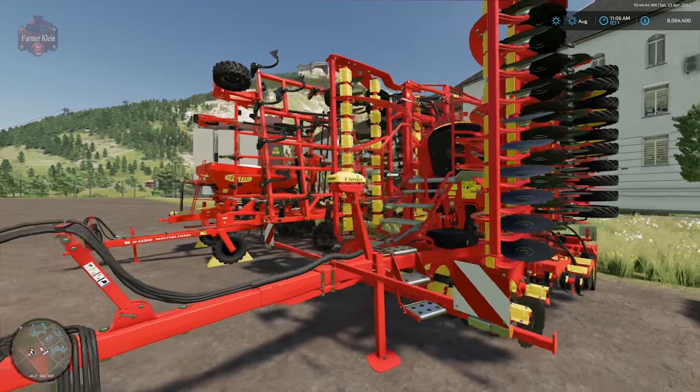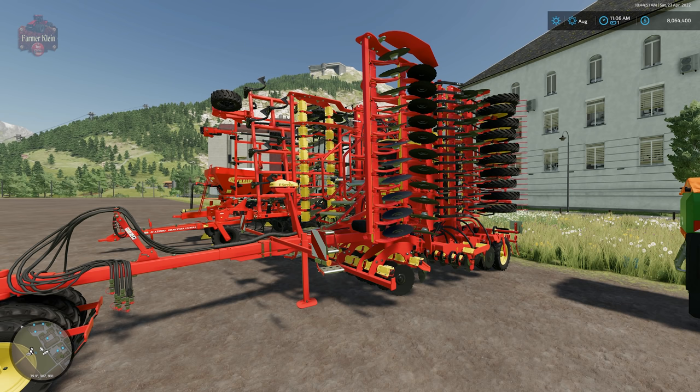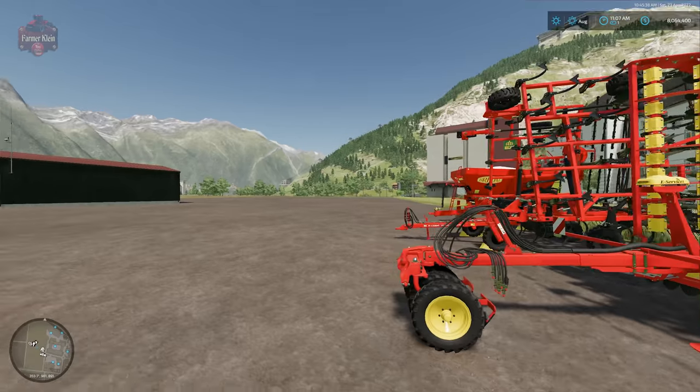We also have a new concept: variable seed application. We're going to be able to use a new John Deere sensor to apply a different amount of seed to the soil based on soil type. We take soil samples, identify the type of soil - there are four different types in precision farming - and then dynamically apply the proper amount of seed per soil type. Every crop has a different ideal seed rate per soil type. Don't worry, you can just flip on the auto application easy button.